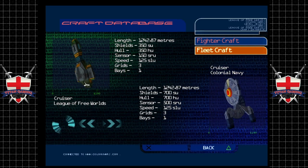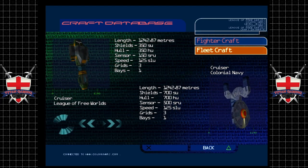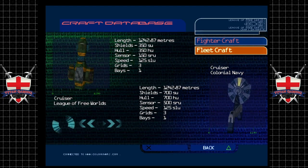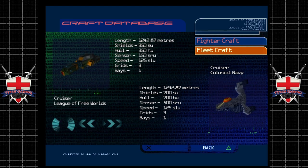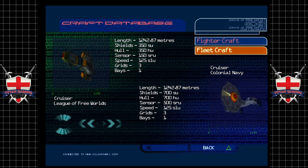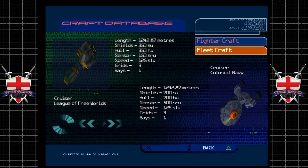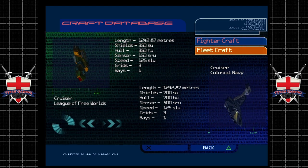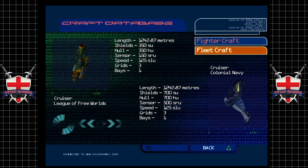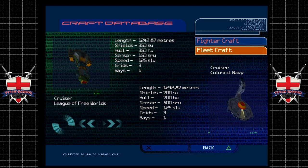The original Cruiser models were adapted from the early frigates used by colonial population control divisions throughout the inner systems. Heavier protection was required once civilian zones began to engage in violent insurgency activities, and the first cruisers were used in anger during the 4091 Sky City riots on Jupiter. Its design has since proved highly effective in skirmish battles. The League's equivalent vessel is also regarded as a well-established and indispensable fleet craft.